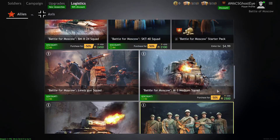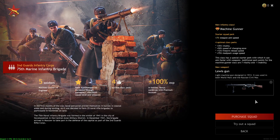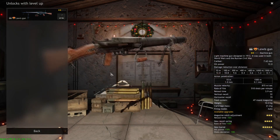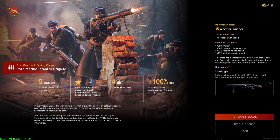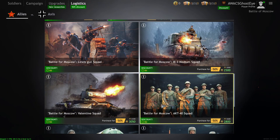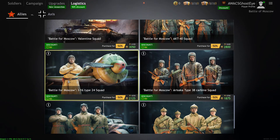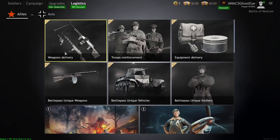Out of all the squads currently on sale for Battle of Moscow Allies, the Lewis Gun squad is definitely a good option — you get four machine gunners and one level two engineer who can build a heavy machine gun emplacement. Definitely would recommend picking that up, along with the M3 Medium. The AKT-40 if you want to go full whale mode. The I-16 is not bad if you want that bonus for shooting bombers. That's pretty much the key highlights for the Allies.